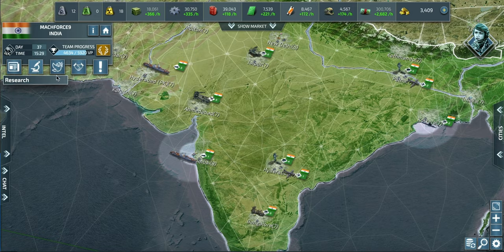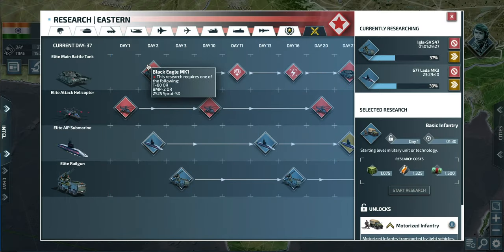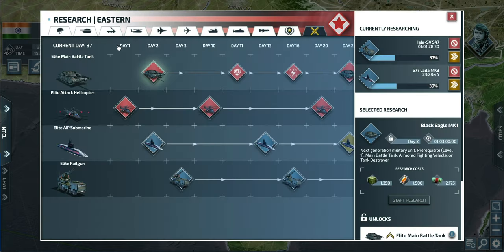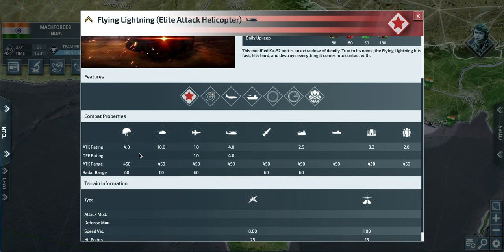If you go into the research tab you can see the different season units. Season one was the elite main battle tank, and its main purpose was that it could be ferried very early with a ferry range of 5,000 right from the start, which was very important. Season two was the elite attack helicopters, and I really liked those because they were very good all around.